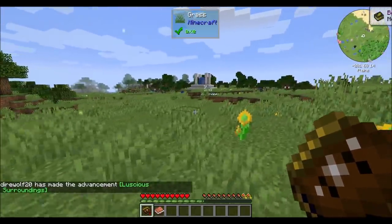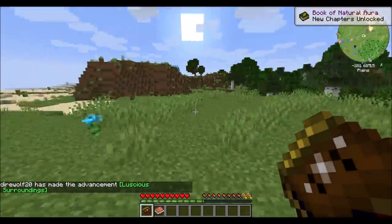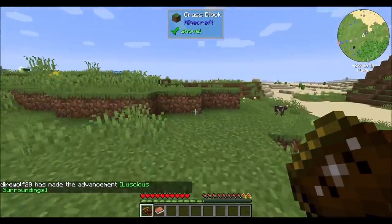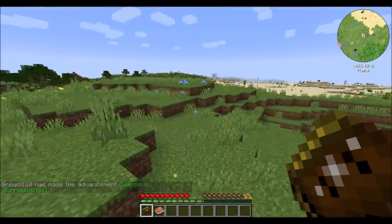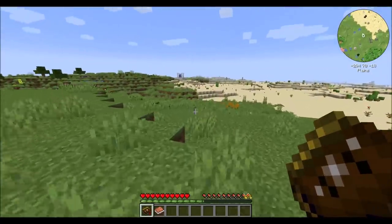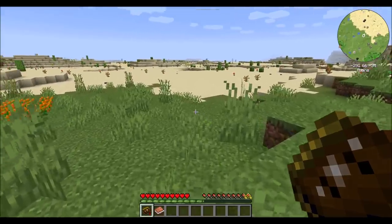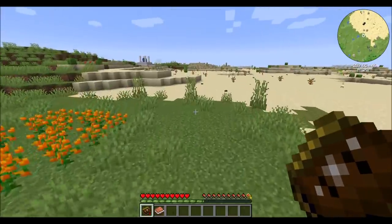Hey, we already know one of the mods in the pack, don't we? There's a little bit of Astral. And I think we see some Botania things and all kinds of stuff. Wow, this is not at all a bad start to the series. I'm very excited about this seed, actually. Dude, check this out. We're right next to a desert. How great is that? I love it.